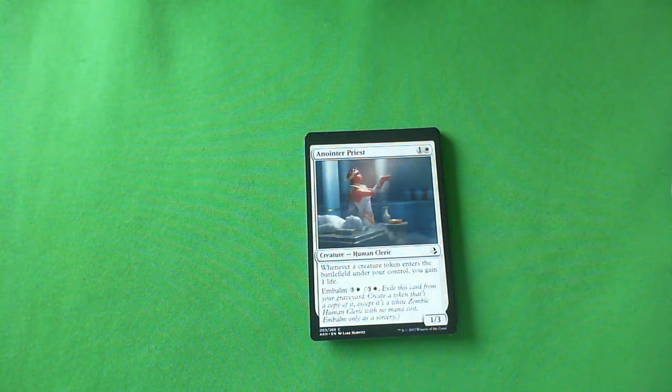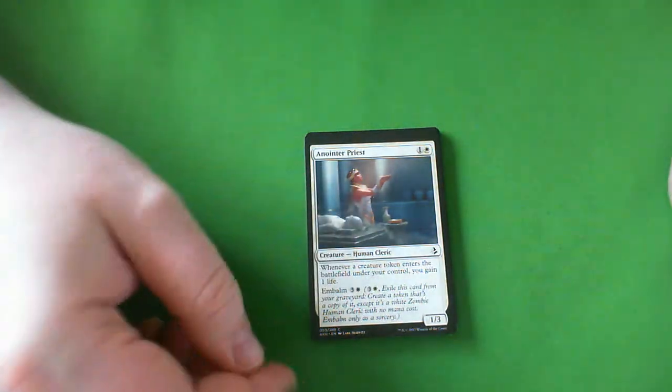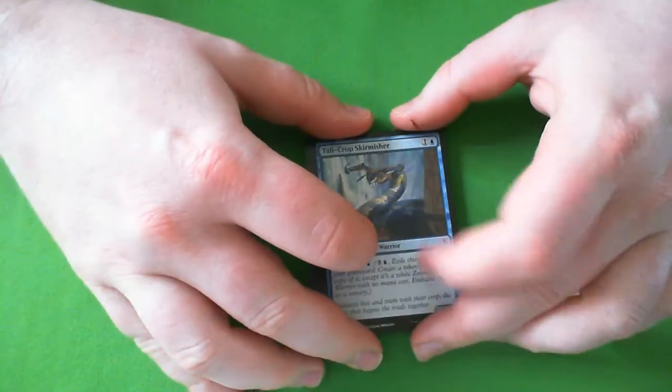Next up is Anointer Priest. It's a 1-3 for 2. Whenever another creature token enters the battlefield under your control, you gain 1 life. And it has Embalm for 3 and a colorless. I think all the Embalm creatures are pretty good just because you can get them twice — there's definitely a black-white zombie sub-theme. This one's pretty meh as Embalm creatures go, but I still think it's a C. No matter how bad the Embalm creature is, they're a C at minimum, but still not looking to first pick this.